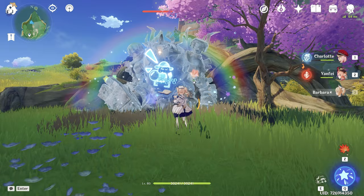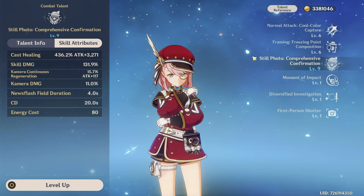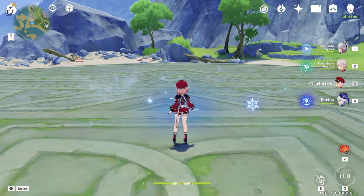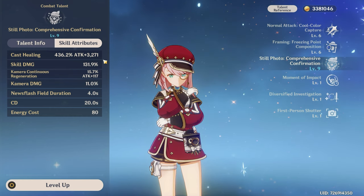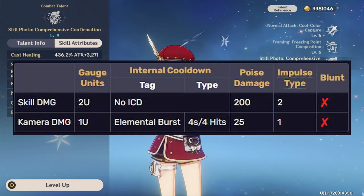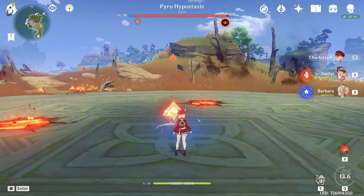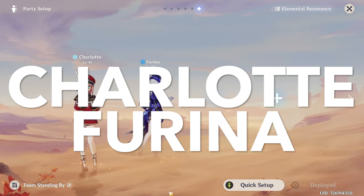Now for the burst — it's simple. It's healing that scales with attack, it heals all of your team, and healing is huge: one click and all your team has full HP. We also have a field that applies Cryo to the active character for four seconds. But I'm mostly interested in how much Cryo it applies. The ICD for the burst field is four seconds and four hits, and for the duration of the burst we make eight hits but only two procs — so Cryo application for the burst is not great either.